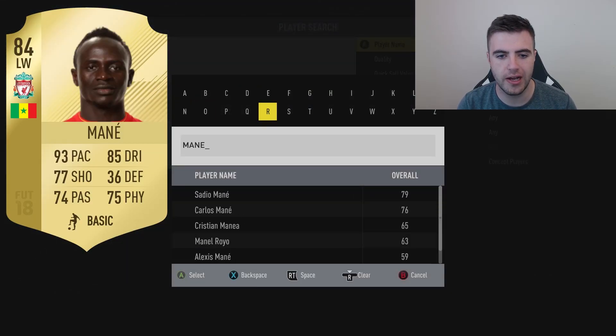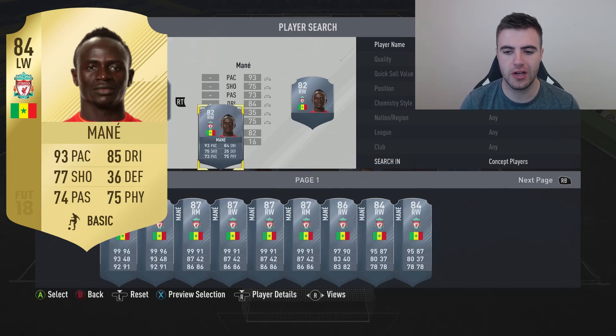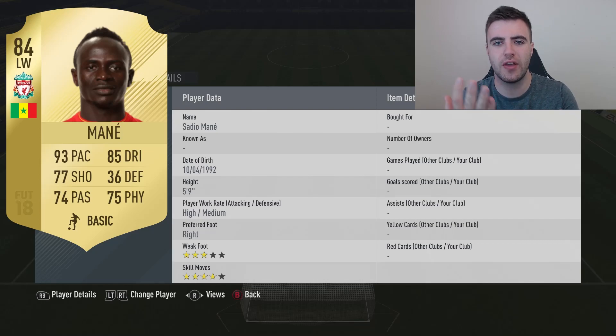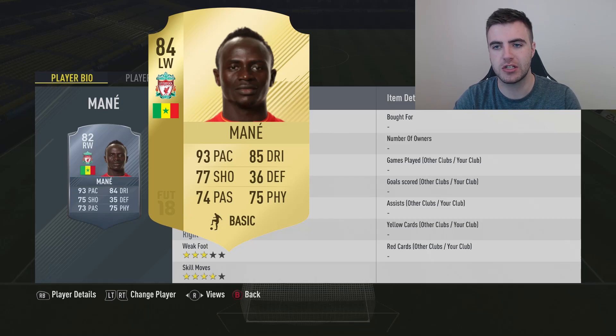Next up we have Sadio Mane. Last season he was a right winger, but since Mohamed Salah joined the club he's moved over to the left-hand side, where he's very effective — he can cut in on his right foot and finesse it into the bottom corner. He's got a left wing card now with 93 pace and 85 dribbling. Not much has changed in his stats, shooting's gone up a touch, despite a plus two upgrade. I think they've slightly changed the algorithm on how stats are worked out. But as a left winger he'll definitely be in a lot of BPL teams next season, especially if he's getting loads of in-forms again.